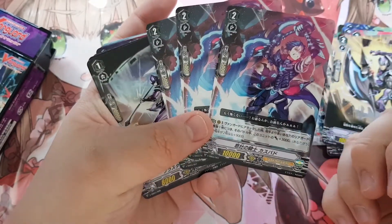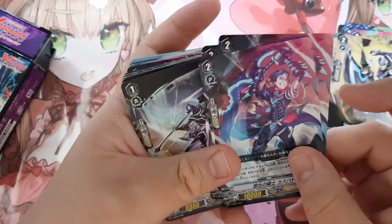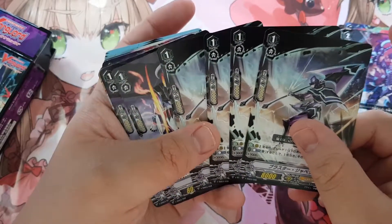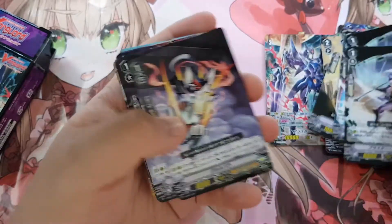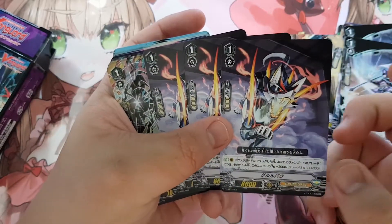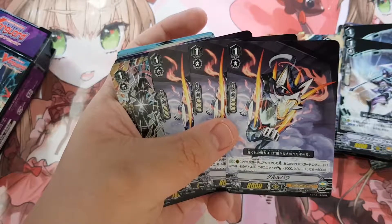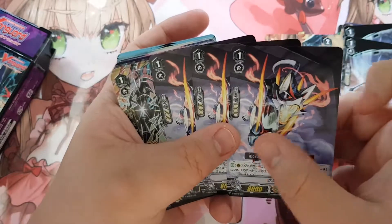You get three of this card — I think it's called Calf Butt. It's a very good card; it gains 3000 for every extra rear-guard you have more than your opponent. Then Blaster Javelin — a very nice card. You get three of this, and it's a BT04 common. I'm not sure why it's reprinted here, but you get three pieces — Guru Bao.